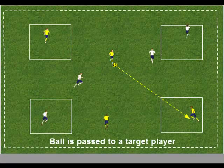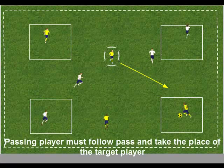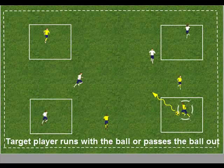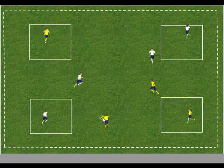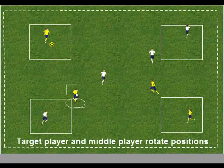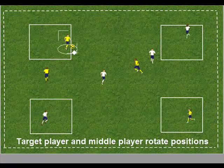The ball is passed into an end target player. The player who passed the ball must follow the pass and take the place of the target player. The target player should either run the ball or pass the ball out into the middle area, where the two middle players look to combine to pass the ball into the opposite target player. The players swap positions.